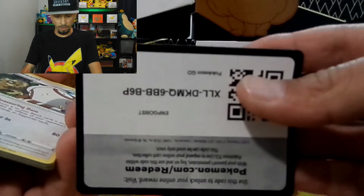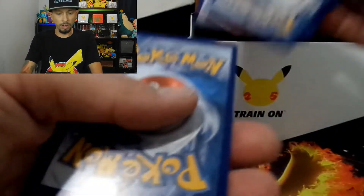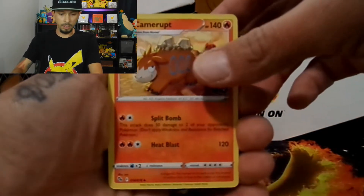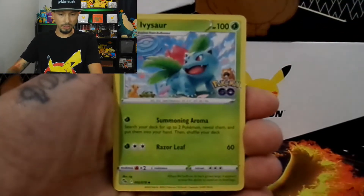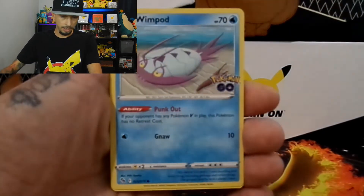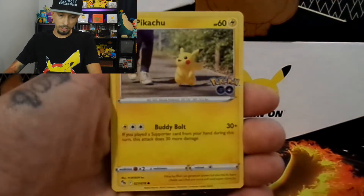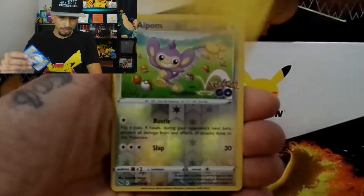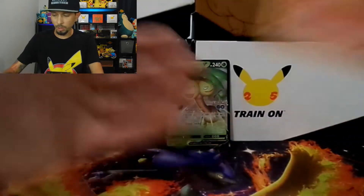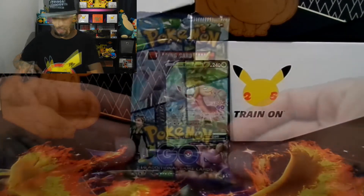Pack one. There's the code card for y'all. One, two, three, four to the front. And we got ourselves a Water Energy, Camerup, Blanche, Ivysaur, Barbaro, Piedove, Alolan Rattata, Wimpod, Pikachu — just looking up at you like, yo, what are we doing today? Reverse Holo, Apom, followed by a Charizard, but not the Charizard we're looking for. I'll take it though because I love Charizards.